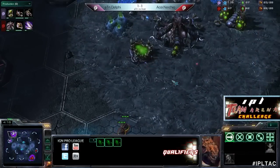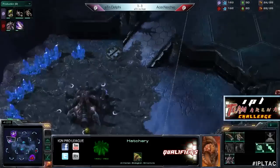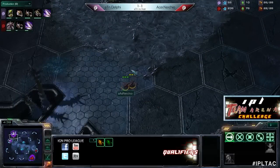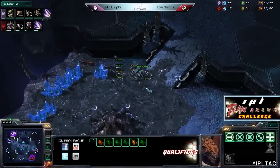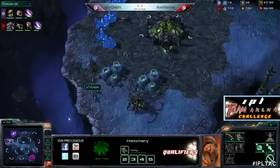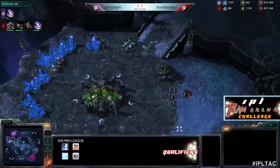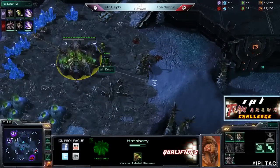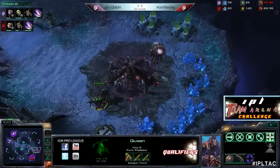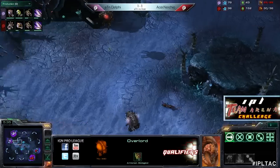Here come the zerglings in for Nerchio - perfect timing. Delphi now popping up. Of course, to get that baneling nest out earlier, he sacrificed resources for his second queen so he'll be a little slower there. But if you go hatch first you have a few extra larva anyway, so it's generally okay. He's pretty safe right now and Nerchio is expanding, not going for any crazy all-in. Oh - the queen takes out both zerglings! Get out of my house. And already two banelings started for Delphi. Nerchio tries to clear an overlord with a queen - the slowest engagement ever. That's a bit embarrassing, losing an overlord to a queen.